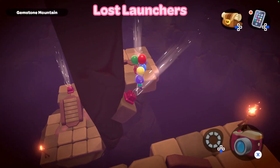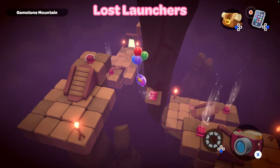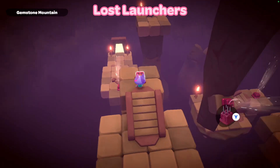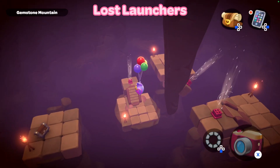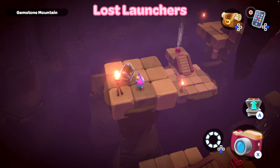I wanted to put that one on for some reason, but I don't think you actually need to — or maybe you do, I'm not too sure. Just turn that one on anyway if you can. Then you're going to fly over here to where the chest is, and that's where you'll find your next piece of rustic furniture.